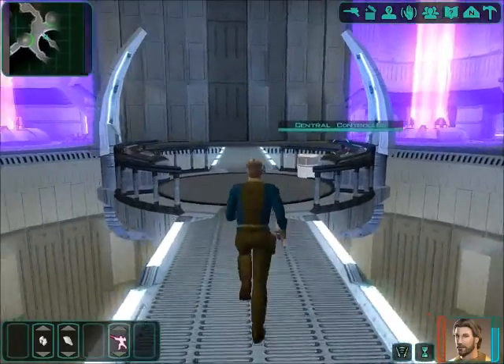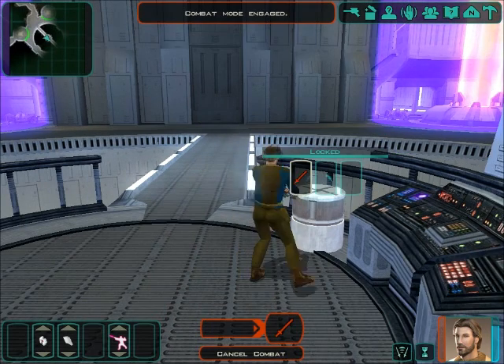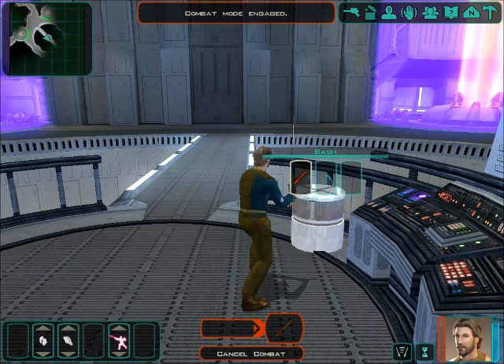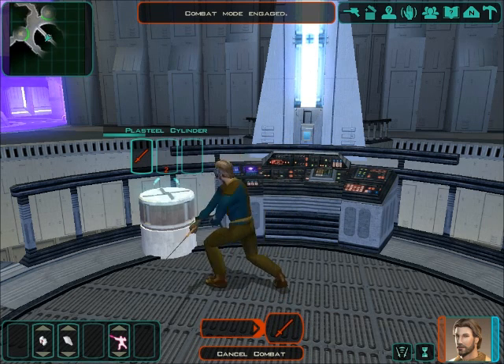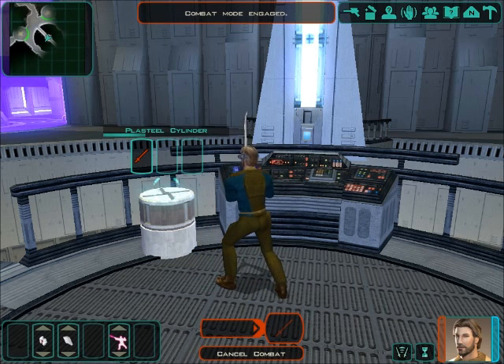All your items belong to us. Give me your stuff — unlock, stab, bash it already. Come on, unlock. Wish you could just force lightning the containers open. That's it — I'm taking shock next turn. I may not play dark side most of the time, but damn it, I love having that power even when I'm light side.